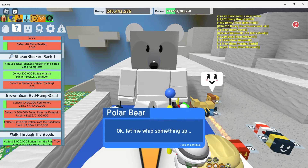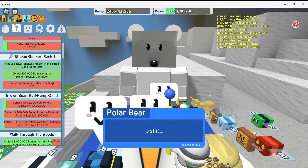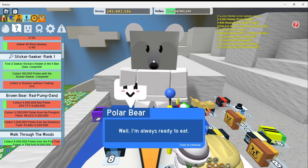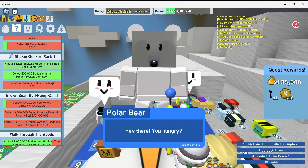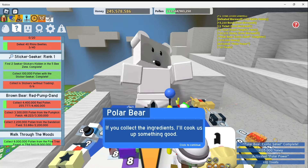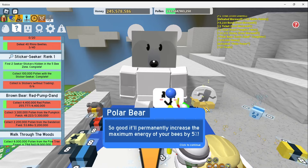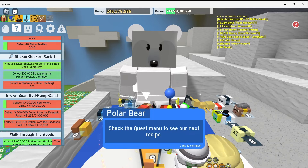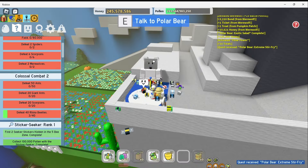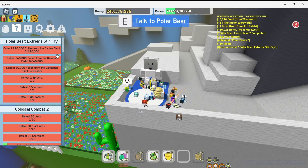That's all the ingredients I need. Let me whip something up — chop chop, sizzle, a dash of honey, stir. All done. Enjoy! I'll be waiting when you're ready for more cooking. So for the polar bear's next quest we need to collect pollen from the cactus field, bamboo field, and dandelion field.